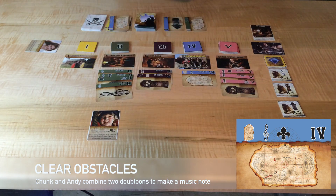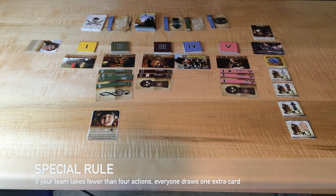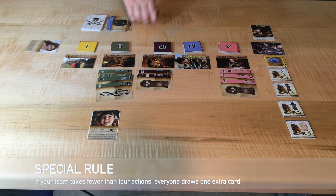There's a special rule: if you ever take fewer than four actions, each player may draw an extra card. Since we only took three actions, we draw three cards instead of two this turn. Take advantage of this whenever you're running low on cards.